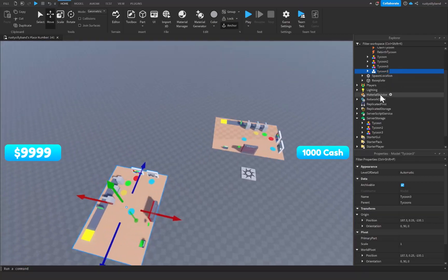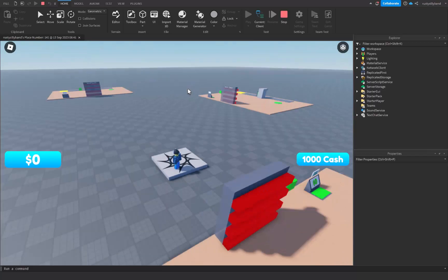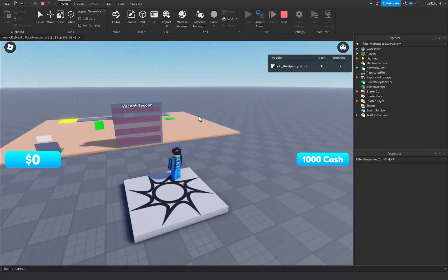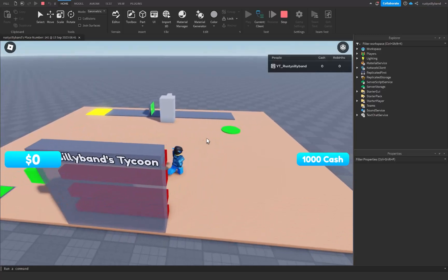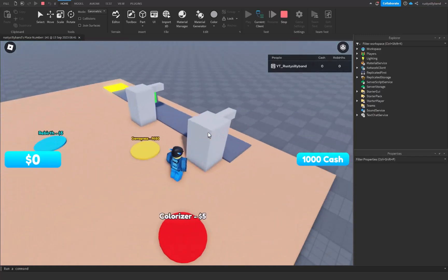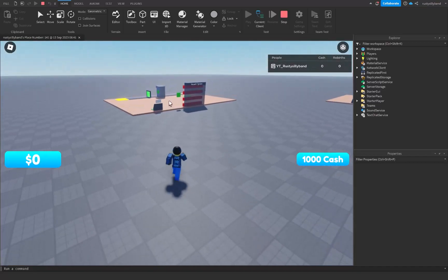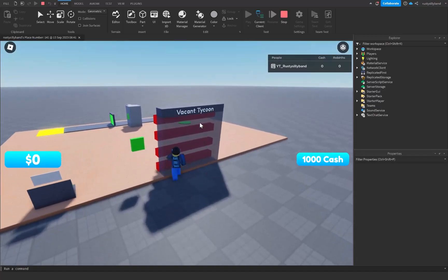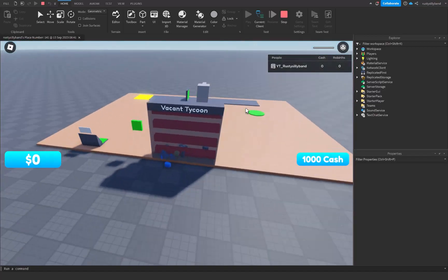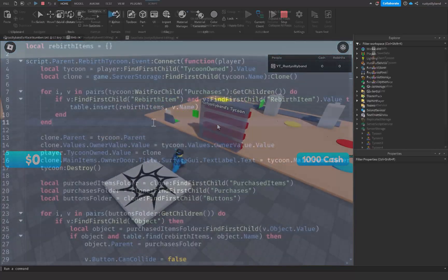I'm having four tycoons but you can do this for however many you want. Joining the game, you can see we have multiple tycoons. I'll claim one, buy a few buttons, and confirm I can't claim another tycoon — as you can see, we get killed by the owner door.